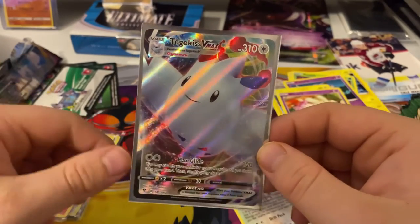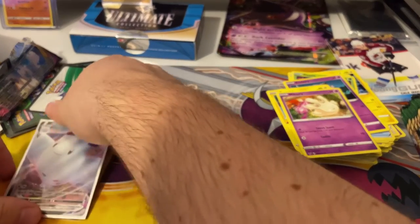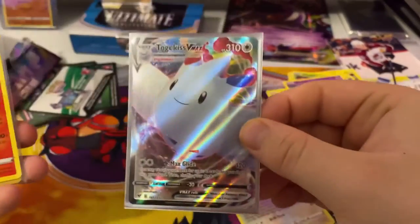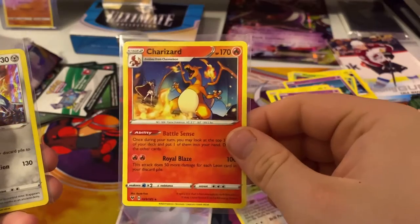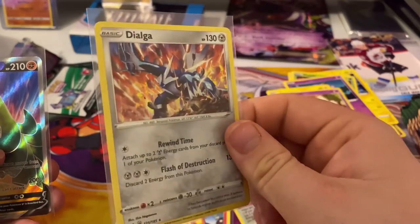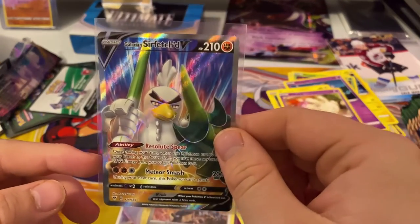Let me put the price up here — I know people want to see. So the most notable pulls we got: the Togekiss VMAX, a regular rare Charizard, the really nice Dialga holo, and a Galarian Sirfetch'd V.